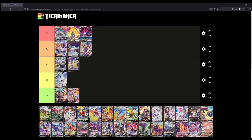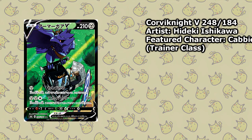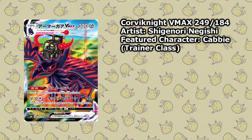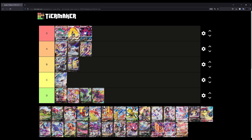Moving on to the Corviknight — I have to figure out where to put this. The Corviknight V and VMAX are both D tier for me, I'm sorry to say. I'm not a huge fan. The Pokemon itself is cool, don't get me wrong, but the illustrations just don't do it for me. Not a huge fan of those two illustrations, so that's D tier.